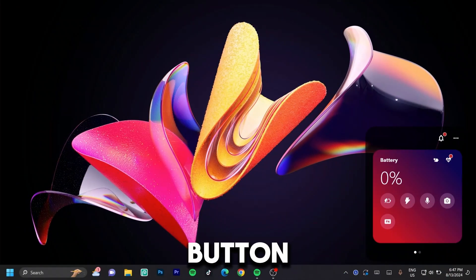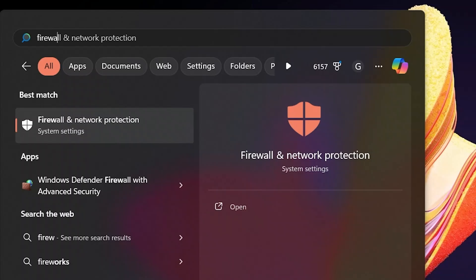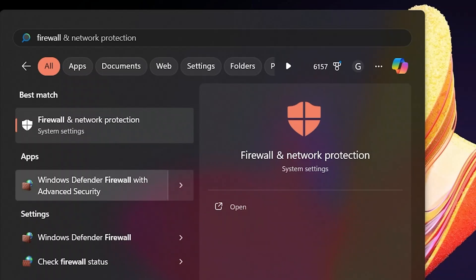Go ahead and click the Windows button on the left-hand side. Once you've clicked on that, go ahead and type in 'firewall' and then select the one that says 'Windows Defender Firewall with Advanced Security.'